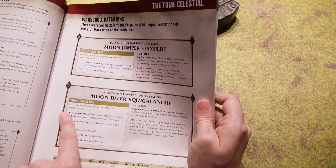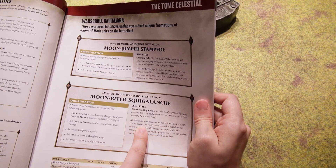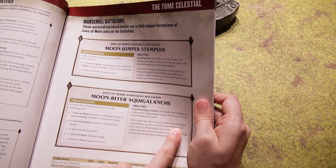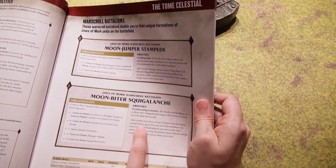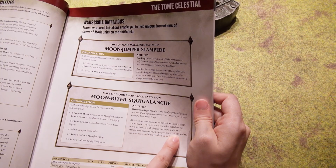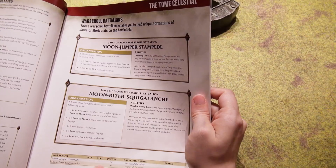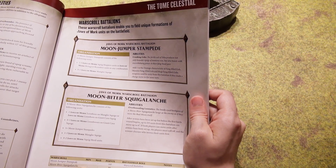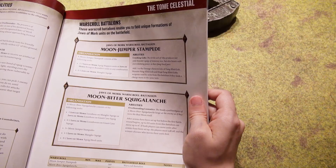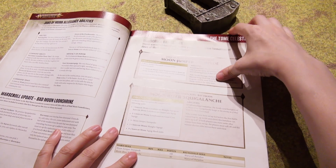We've got a battalion that can be 2-3 Jaws of Mork Squighoppers units or Jaws of Mork Bwingrat Bounders units in any combination, and 1 Jaws of Mork Mangler Squigs. Crushing Gabs: add one to the damage characteristic of Fang-filled Gab weapons used by units from this battalion if they made a charge move on the same turn. After armies have been set up but before the first battle round begins, up to D3 units from this battalion can move up to 6 inches. The War Scroll Battalion Stampede is 140 points and the Squig-a-launch is 90 points. It's always nice to be able to move ranged units even more than they normally would move.